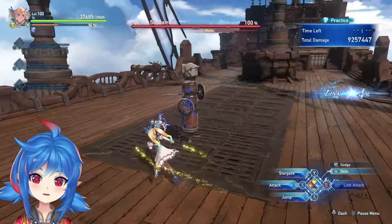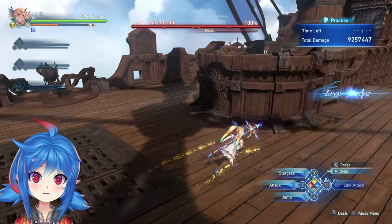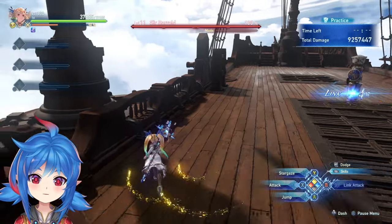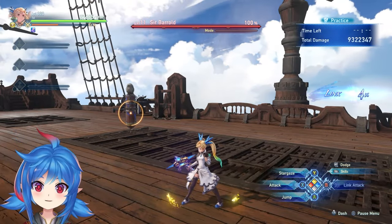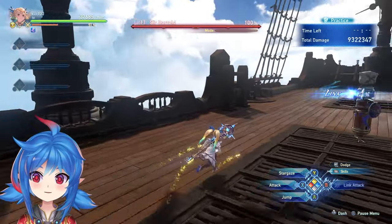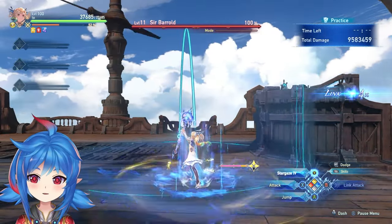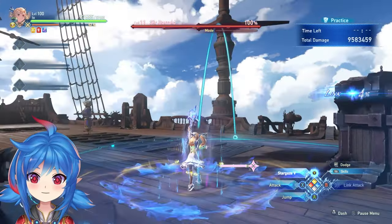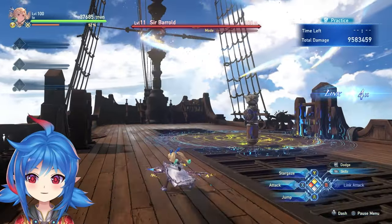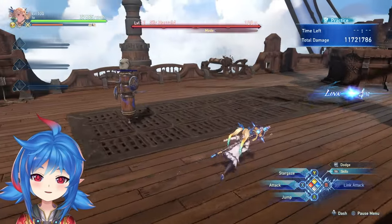Next I'll show a Proto Bahamut run with commentary so you can see how things play out. One thing about Io: her damage output is lower compared to other characters, but she's able to bank damage — she can deal damage during times when no one else can. For instance, if Proto Bahamut is in the sky, you can be charging while everyone else is just waiting for him to come down. Once he lands, you just drop a nuke on him. That's where Io shines despite her relatively lower damage.